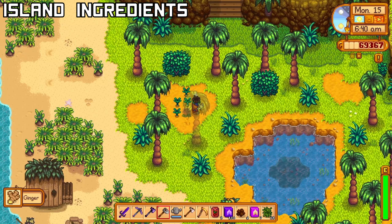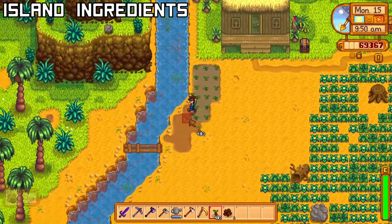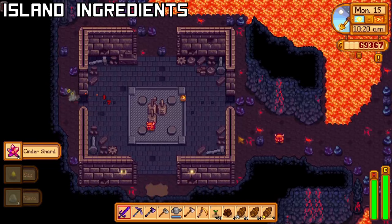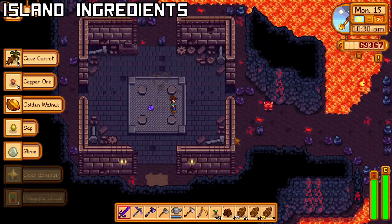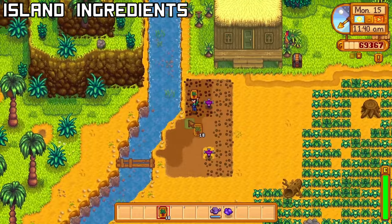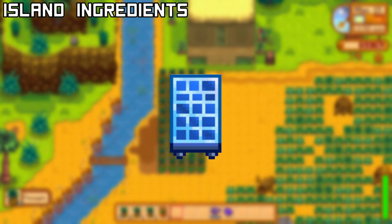For Taro Root, along the river on Island West, plant Taro Tubers within 3 tiles of the water so that they grow faster. For Pineapple, you can collect seeds from Tiger Slimes and Hotheads from the Volcano Mines. Stock up on these before you accept this quest, then plant them with sprinklers. They'll take 2 weeks to grow and regrow every week. When you complete this, you'll get the Solar Panel recipe and half the price of the total worth, plus whatever you've made from shipping.